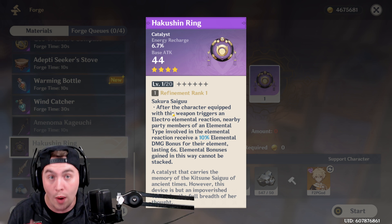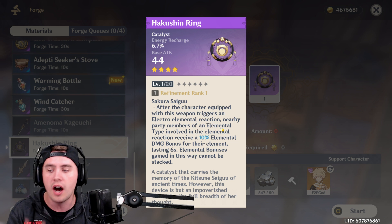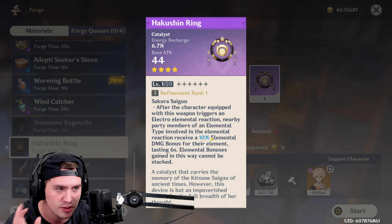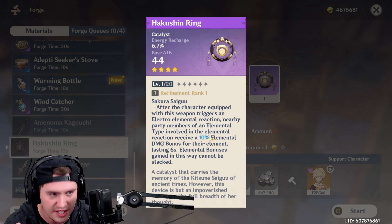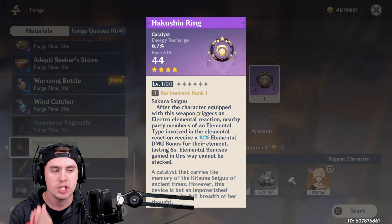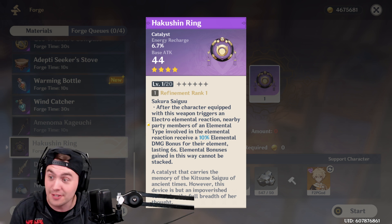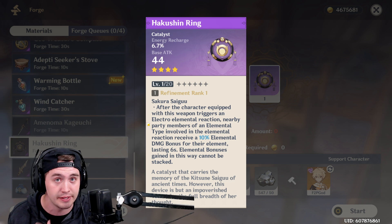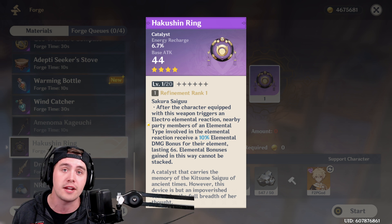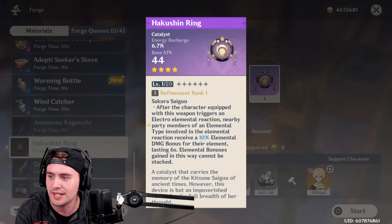After the character equipped with this weapon triggers an electro-elemental reaction, nearby party members of that elemental type involved in the reaction gain a 10% damage buff to elemental damage. Here's the issue: the character equipped with this must trigger the reaction, and it has to be an electro-reaction. If it was any reaction, this would be a nice little piece — you could throw it on any catalyst user, a Mona, a Barbara, and you could actually be buffing your team. But this is such a niche item that I think it is a piece of trash.